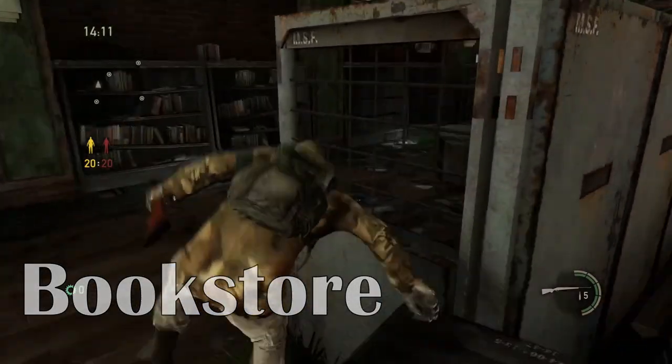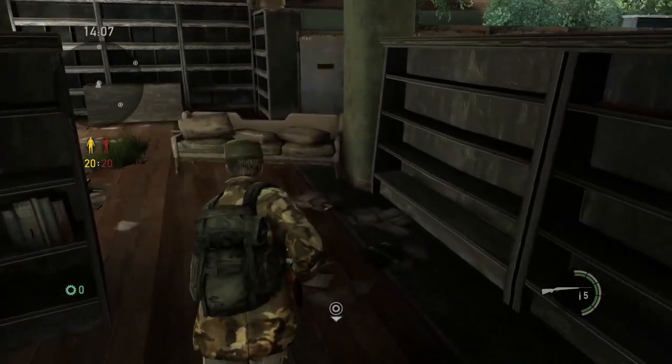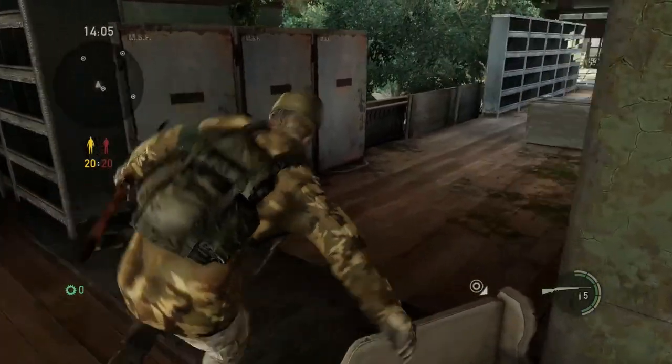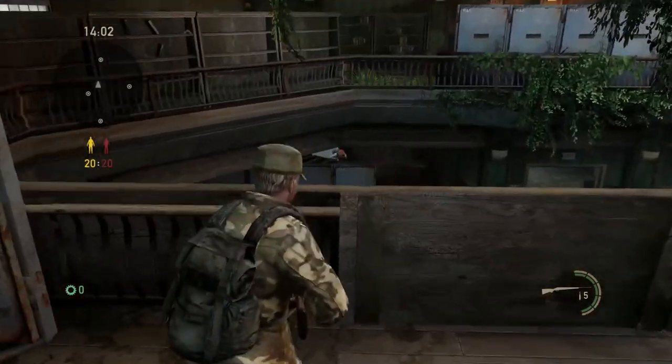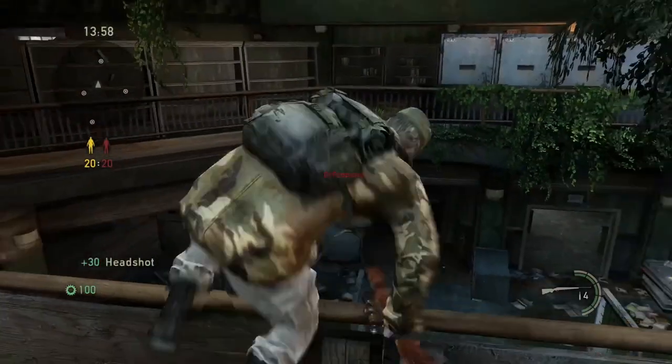Moving on to Bookstore, one of my favorite spots is right up here on the bridge. I don't see a whole lot of people using this, but you have a very perfect angle on anyone that happens to be going for the supply box. You can use this as cover and just pop out and blam.